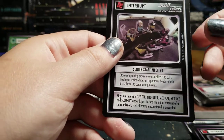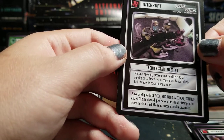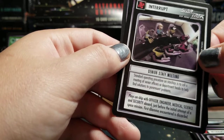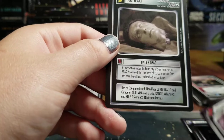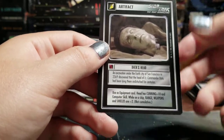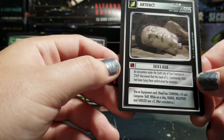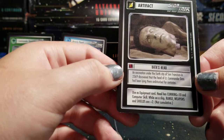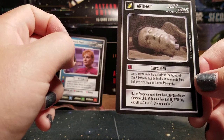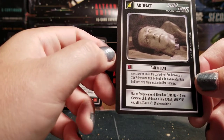That's pretty cool. Standard operating procedure on starships is to call a meeting of senior officers or department heads to help find solutions to paramount problems. We have a rare artifact — Data's Head. What a legendary card. An excavation under the city of San Francisco in 2369 discovered the head of Lieutenant Commander Data had been lying there undisturbed for centuries. Used as equipment card — Head has Cunning equals 10 and Computer Skill.